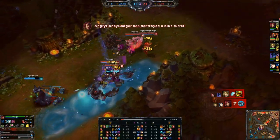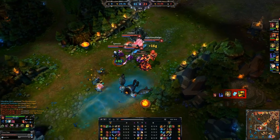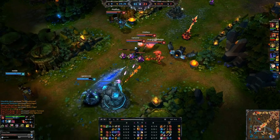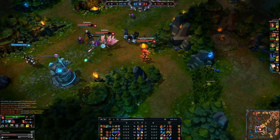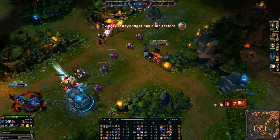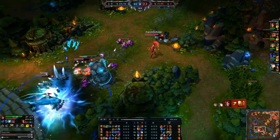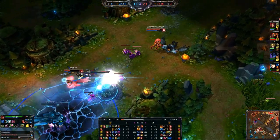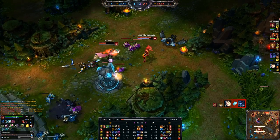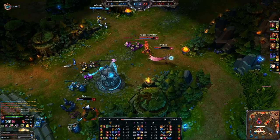We hit Blitzcrank with roots at max range — I play a lot of Zyra so it's not tough for me. Get good at your Grasping Roots because you catch out so many people and pick up kills. Now Lissandra gets locked down and Ezreal goes in for the kill — they pick it up. She has to ult herself to save herself but Ahri picks up the kill. Everybody gets out alive. Knowing the kit is so helpful.